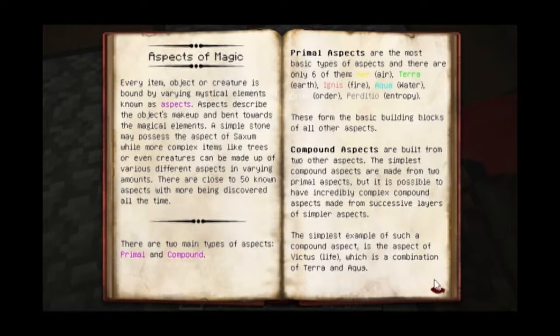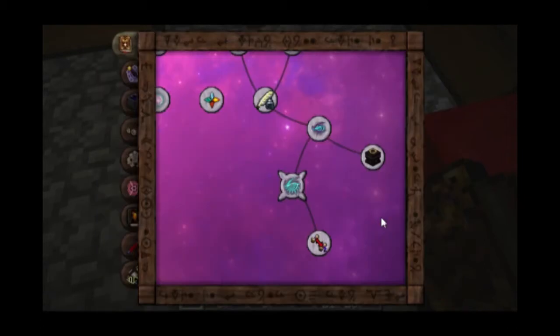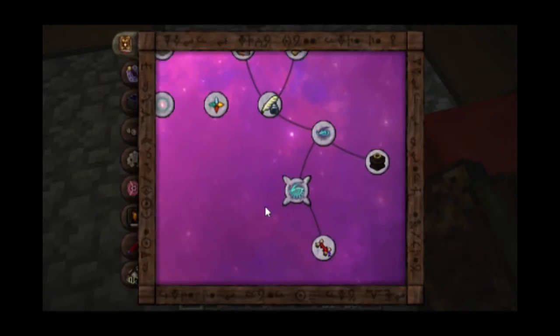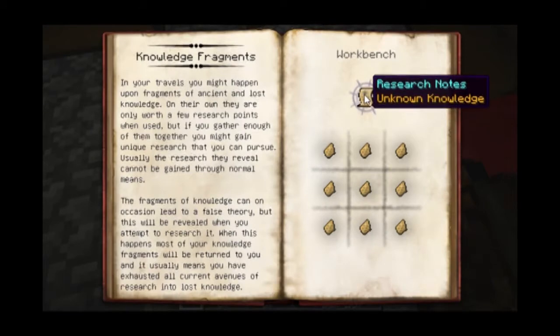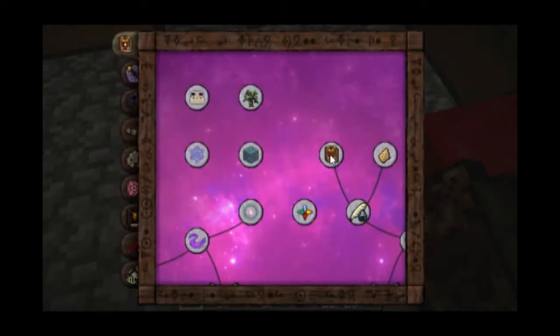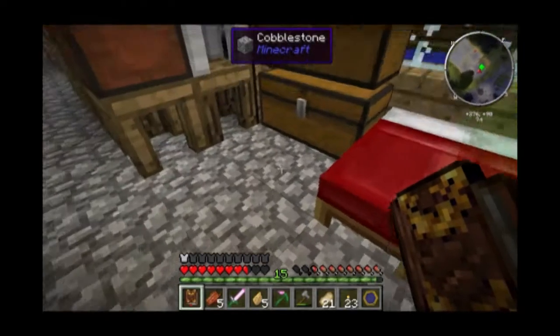They're used for this — you make a bunch of them and you get research notes. Unknown knowledge. Need nine of them and I have got five.